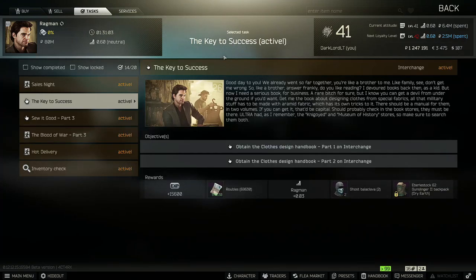Hi, your target pal here. Today I'll show you how to pass the quest for Ragman, the key to success. And to pass the quest, we'll have to head over to Interchange.